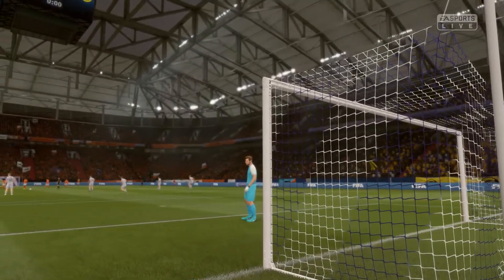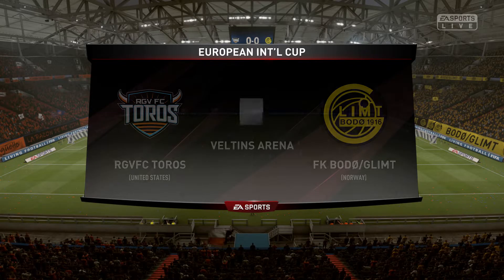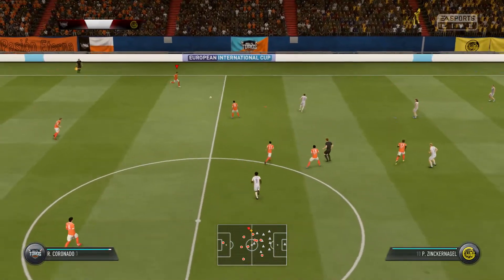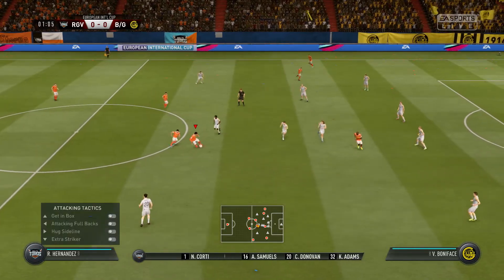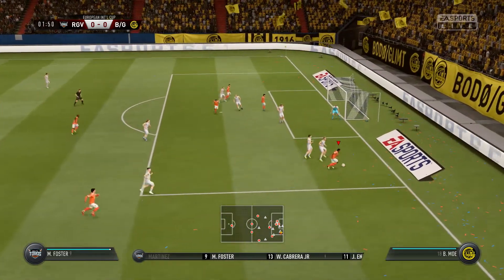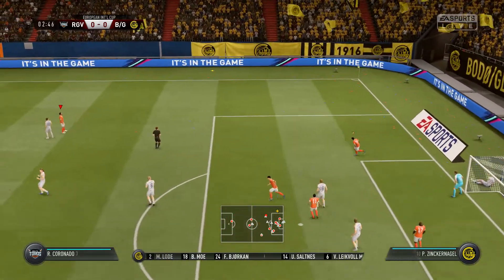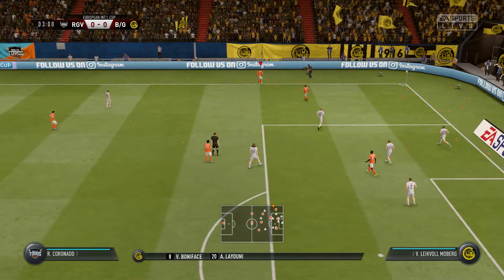Welcome to the first game of the European International Cup between RGBFC Toros and FCBG from Norway, here at Valton's Arena. The lineup: Nico Corti in goal, Andrew Samuels, Connor Donovan, Kyle Adams, Robert Coronado, Romilio Hernandez, Ciro Martinez. Here comes Malik Foster — he tries to go up against two defenders, passes back to Chui Enriquez, who looks for Michael Salazar. He takes the shot but the Norwegian defender saves it and the defense clears for a throw-in.